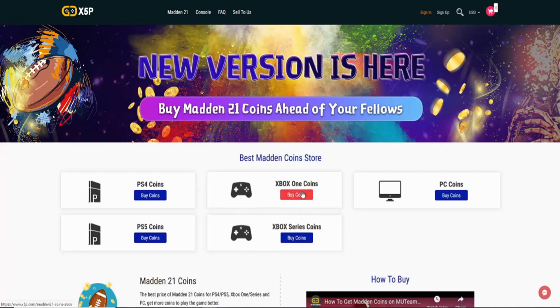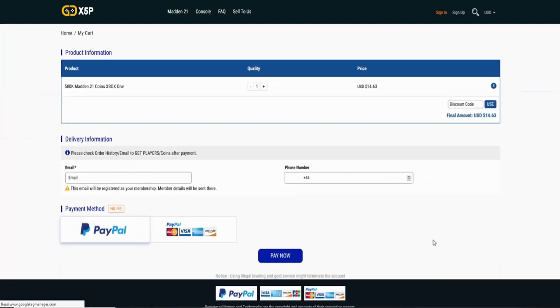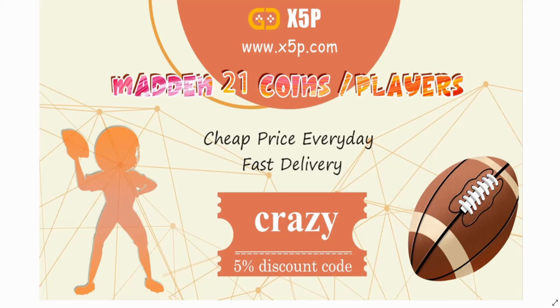What's up, gamers! Want the cheapest and most reliable coins on the Madden 21 market? Make sure you check out x5p.com — the link is in the description. Use code CRAZY at checkout for five percent off.